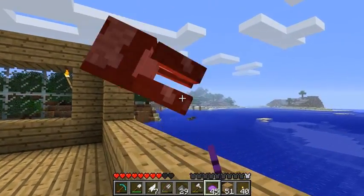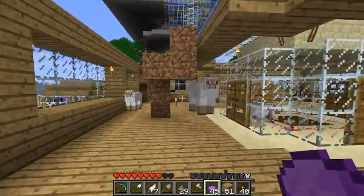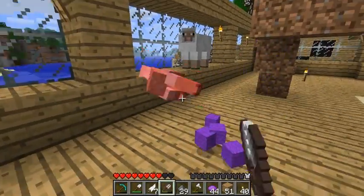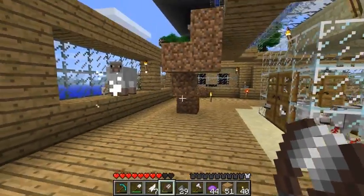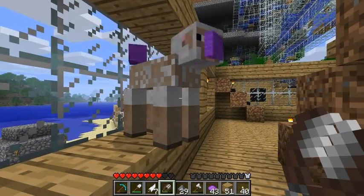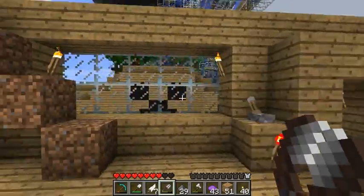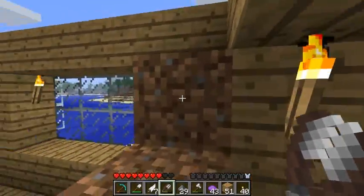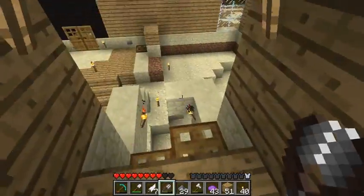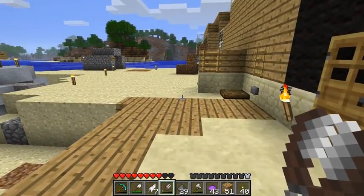Hey everyone, this is Etho. We're just hanging out at my original base here. I've been working at laying the TNT charges for the destruction of the island like we planned. I got all the tunnels dug now and I was laying charges, but it turns out that I did not have enough TNT, so that's why I'm over here. I've just been working on stuff around this base, mostly just collecting resources at the moment.